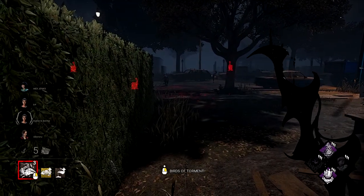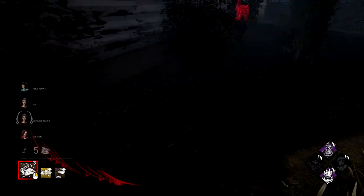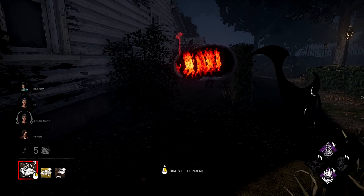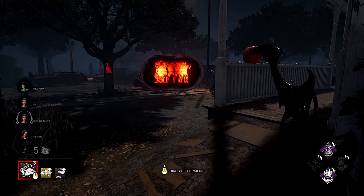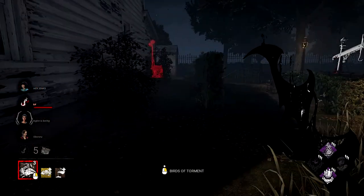Now for the survivor out there who wants to know how to counter the Artist and have a better chance of surviving. Firstly, lockers. If you are swarmed with birds, you can instantly remove them by hopping in and out of a locker. As long as you don't do this when she's close enough to grab you, it's a fantastic way of getting rid of the swarm without wasting as much time.